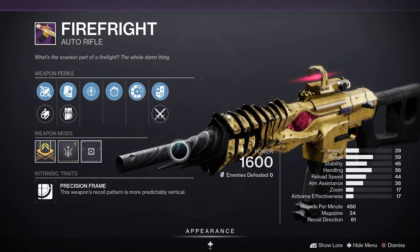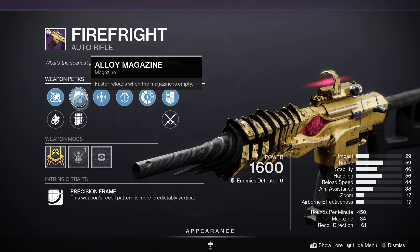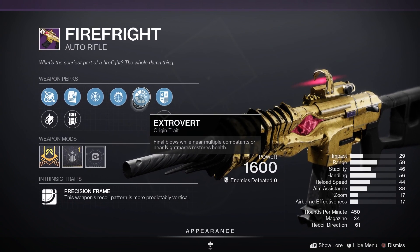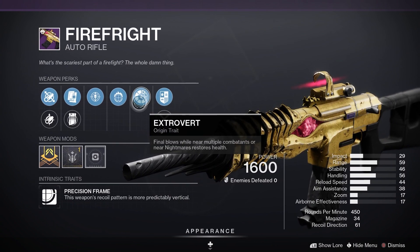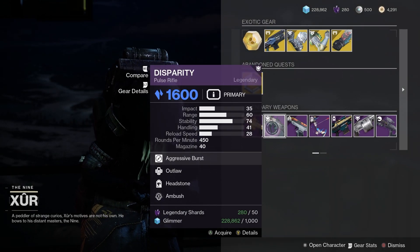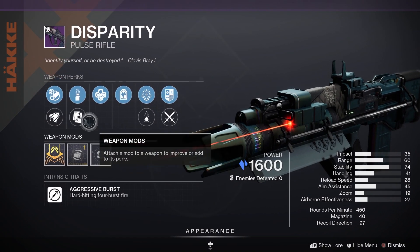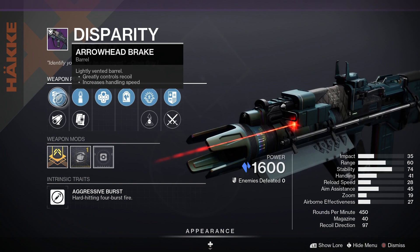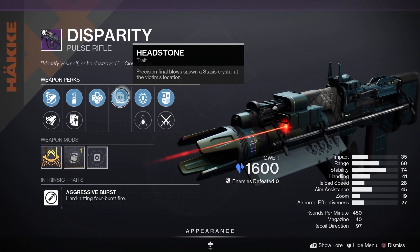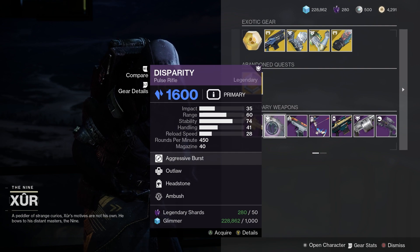First of all you have the Firefright from Season of the Haunted - a fan favorite with Fluted Barrel, Alloy Magazine, Threat Detector, and Focused Fury. We've got that very good origin trait as well. Then we've got the Disparity with Outlaw and Headstone - very very good. This is a stasis kinetic pulse rifle with Arrowhead Break, Steady Rounds, Outlaw, and Headstone. Very nice indeed, thank you Xûr!